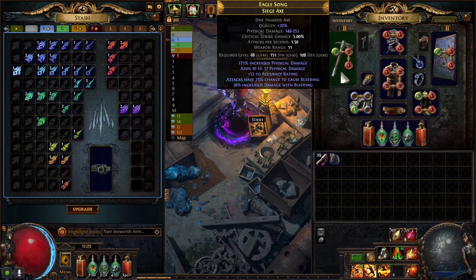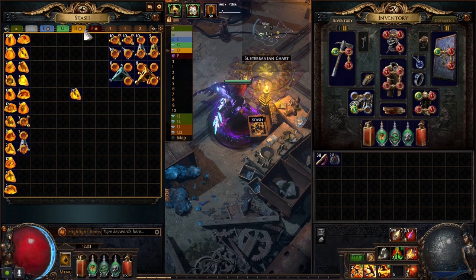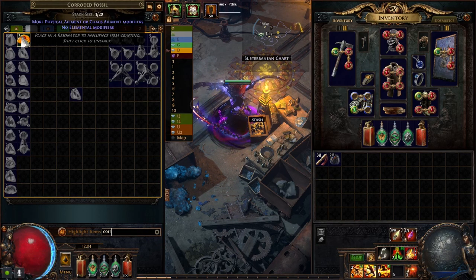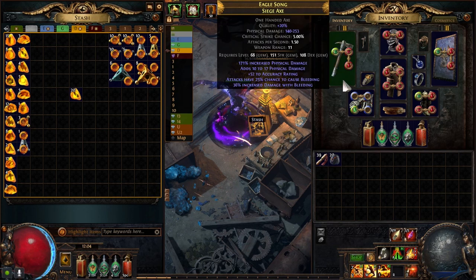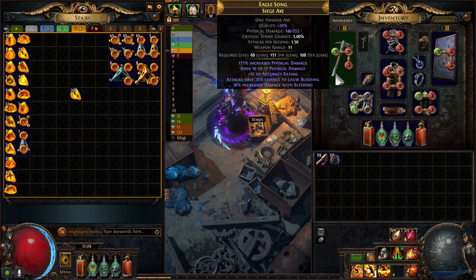This has almost 300 DPS and it's enough right now. If I find something with an Elder Base, I'll go for Bleed damage — probably more Bleed damage. But I need some Fossils. There's one with Bleed, more damage, stuff like that on Elder Bases. So if I find any Elder Base items, I'll craft that. Until then, I'm gonna hold on to my Fossils and keep using this one.